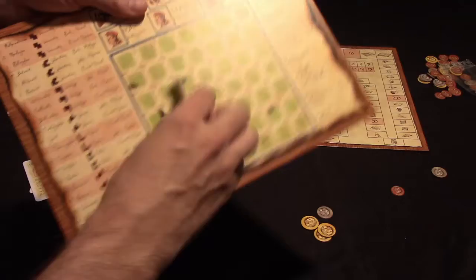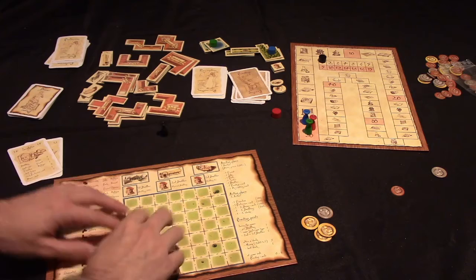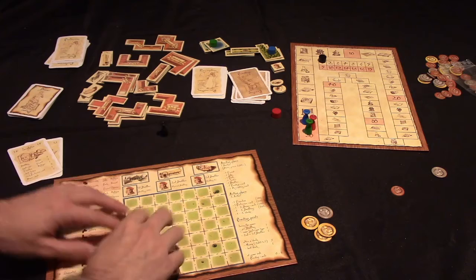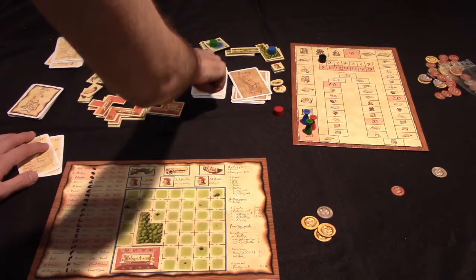Once you place these items they stay fixed for the rest of the game. You have a grid to work within over the course of the game. The red player, who hasn't yet bought anything in the auction, gets to choose something to buy for 200.